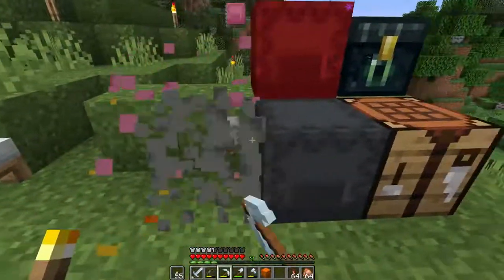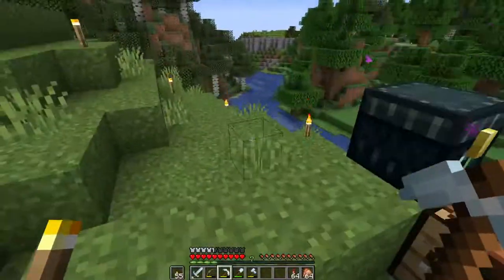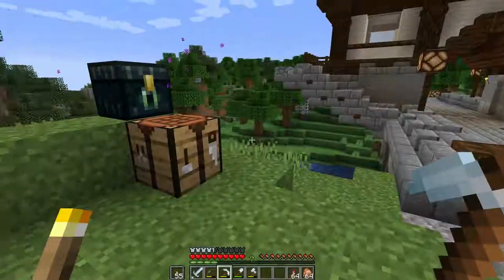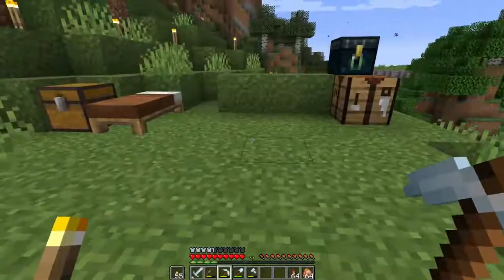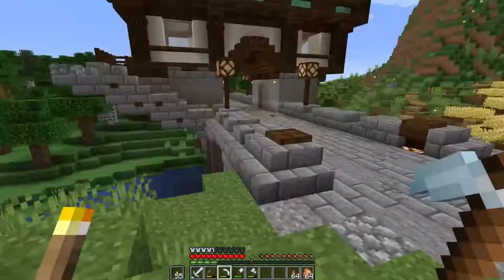First thing we need to do is bail on this — there's not enough here anymore to warrant having all of this stuff in here. I don't remember exactly the order; I think I'm missing something. I thought I had fifteen shulkers — one, two, three, four, five, six, seven, eight, nine, ten — hmm.